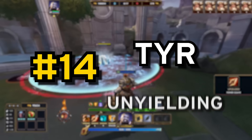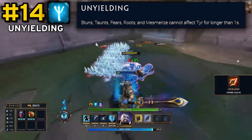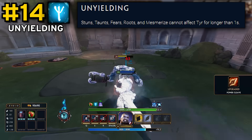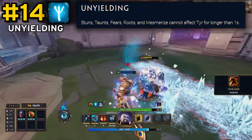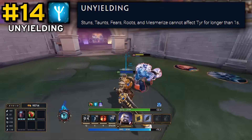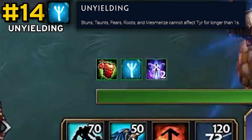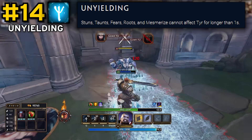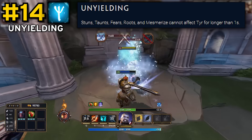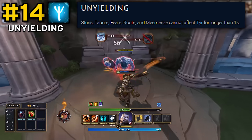At number 14, I have a simple one, that being Tia's Unyielding passive. All this does is reduce stuns, taunts, fears, roots, and mesmerizes that hit Tia down to 1 second, regardless of initial duration. Stuns and roots are the second and third most common CCs in the game behind slows, so this passive is basically always getting great value no matter the enemy team comp. But just to make it even better, this always applies first on the stack, so any crowd control reduction from your build or stacks of diminishing returns will apply after this, and the CC gets reduced below 1 second, meaning often you'll only be hit for 0.4 or 0.6 by any of these major forms of common hard CC. This passive is half the reason Tia is so hard to lock down.